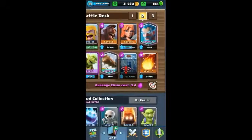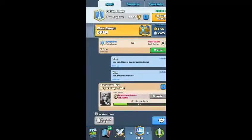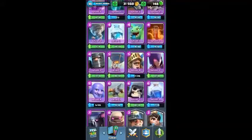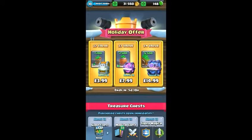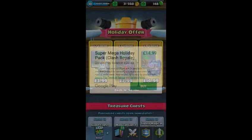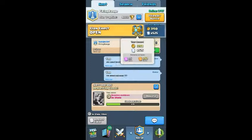Hey guys, I'm gonna make a video today on the clan chest and the Miner. I got this morning a second Miner, and of course the holiday pack offers — I will be buying this one after I've opened my clan chest. We get 3,150 gold, 525 cards, 52 rares, and 5 epics.